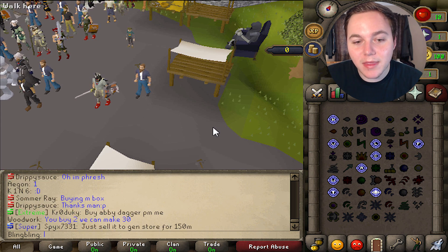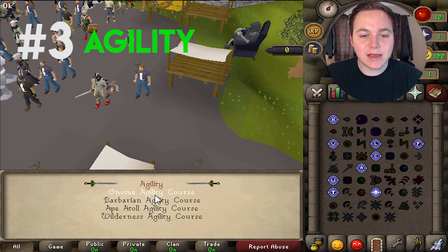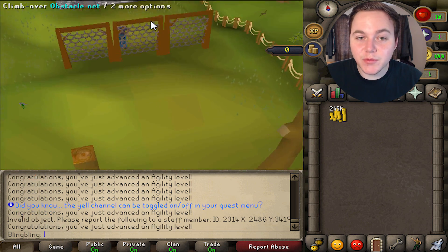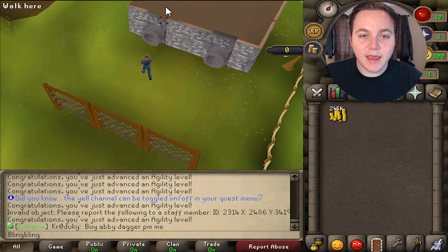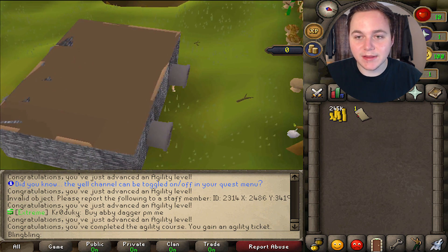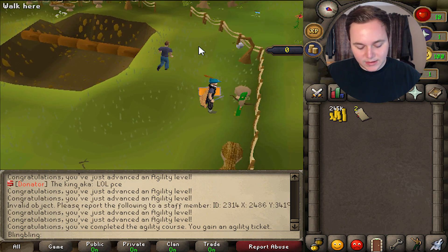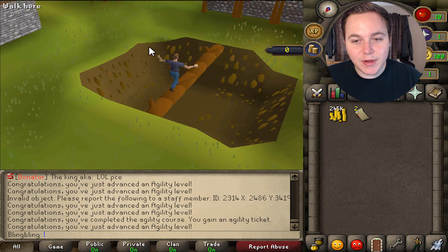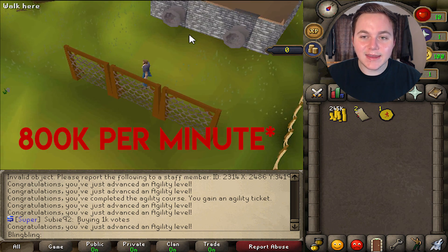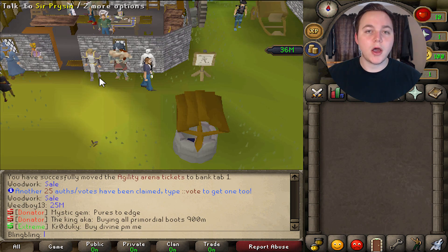There is a very easy skill that will make money. Go to your skilling teleports and head over to agility and click on gnome agility course. Besides it being good to get agility up — because your run energy does deplete in the wilderness — every time you complete one of these courses you will get an agility arena ticket, and these are worth 400k each. It looks like one run takes pretty much exactly 30 seconds. So doing this method will get you 800k an hour as well as some agility XP, which is very useful.